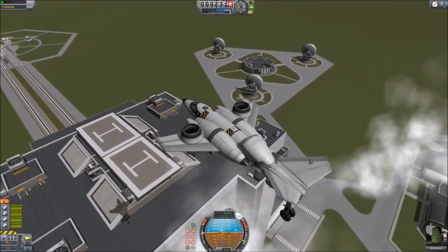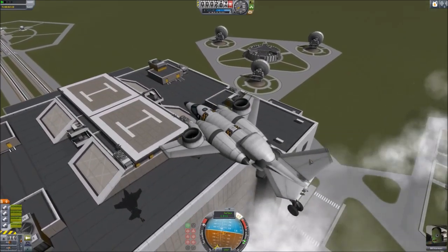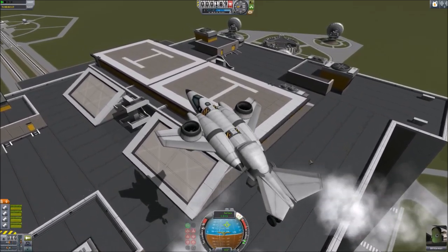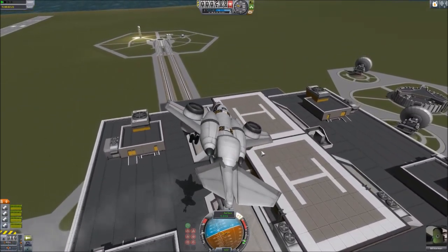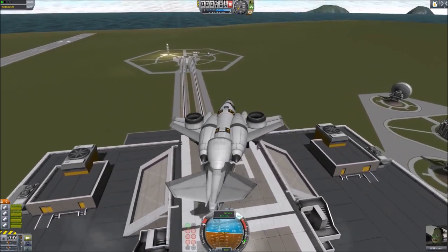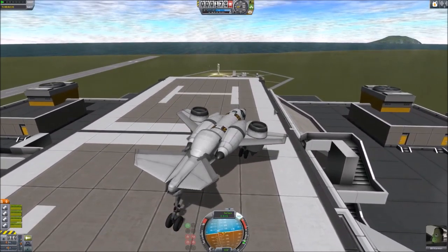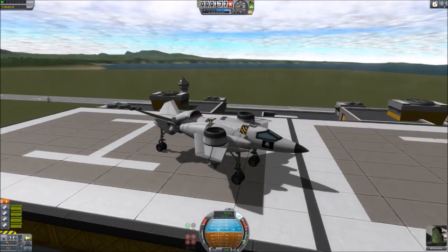The ultimate test was landing on top of the Vehicle Assembly Building. Coming in, we started dropping too soon so throttle went back up. The main challenge with jet engines is their slow throttle response — you put it to full and it takes a few seconds to take effect, making it hard to anticipate what will happen. We had to cut thrust to avoid overshooting, which meant a hard landing — but we arrived on point and didn't break anything.